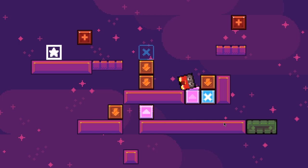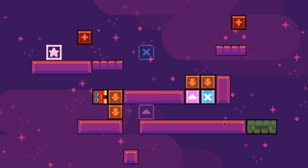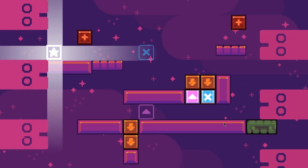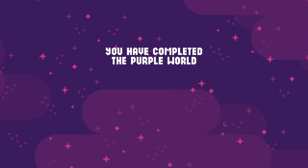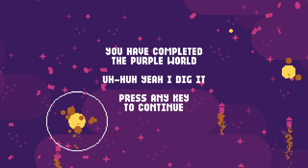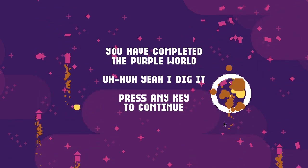There's no doubt that this has to happen. We want to do this — I figured it out. We want to flip ourselves so that we can magnet up. Easy. Purple world finished! You have completed the purple world. Press any key to continue.